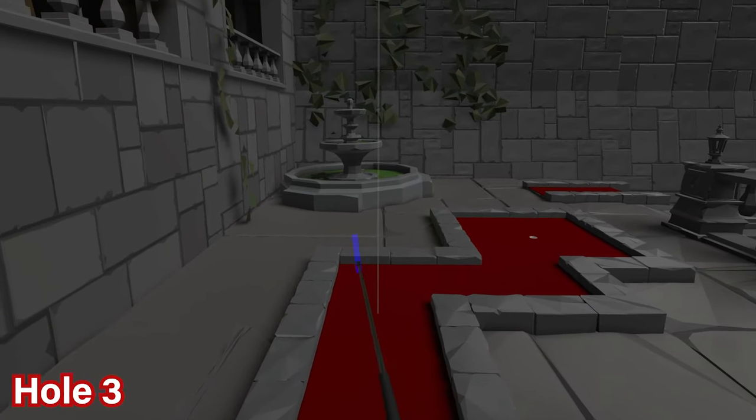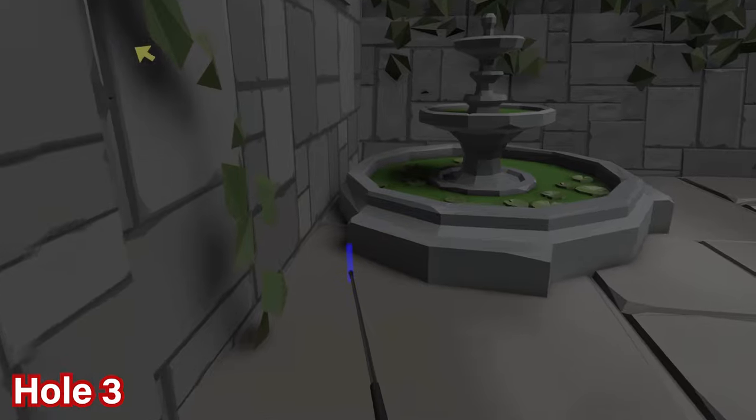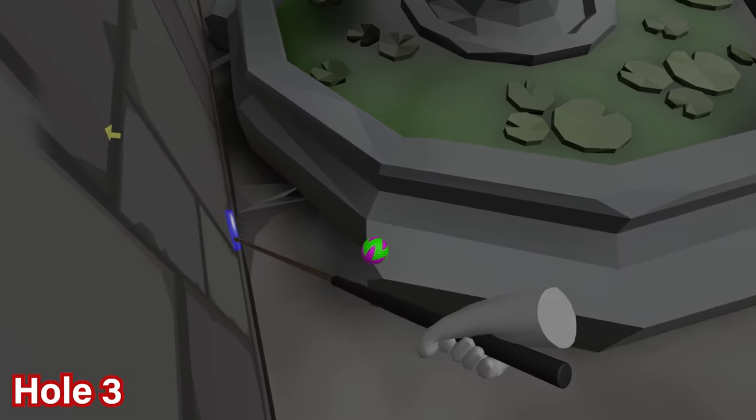For hole number three, the ball will be behind the fountain directly in front of you. Go to the left hand side and you'll see the ball is right there in a little corner — go ahead and grab it from that location.